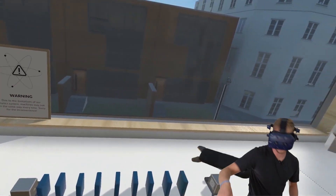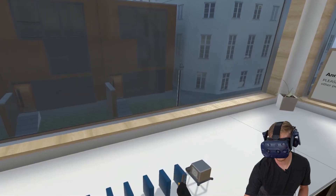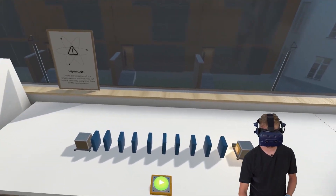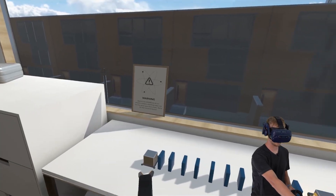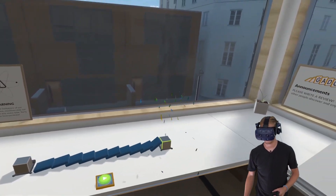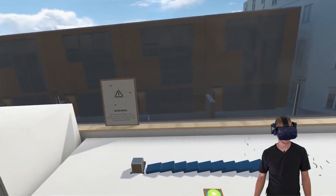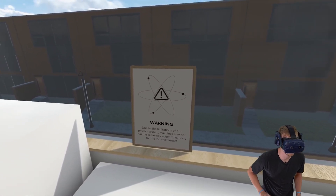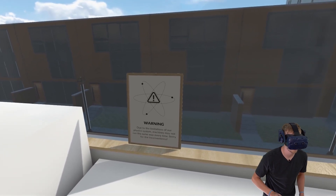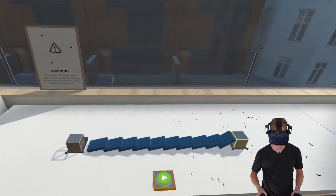Awkward grip - oh thank god it snaps into place. These ultra realistic dimension dominoes. The play button is to start the chain reaction, and we have an auto toppling device over here. Let's go! Oh nice, that's cute. Due to the limitations of our physics system, machines may not run the same way every time. Well, that's realistic - that is not a limit of their physics system.